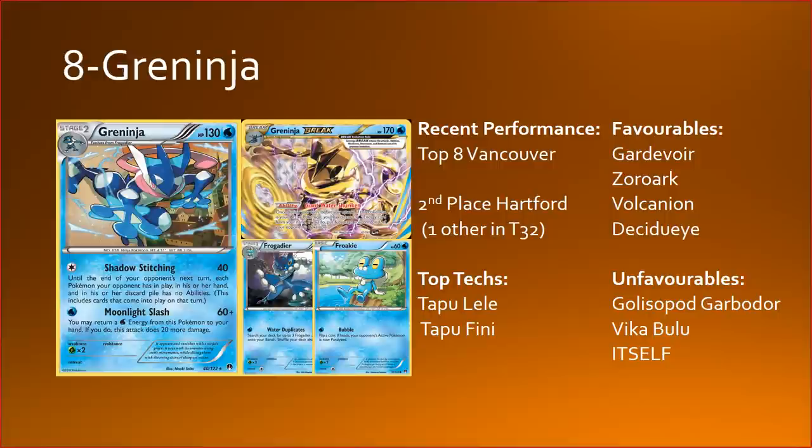For top techs, I'm a fan of Michael's list with the Lele and Fini. Tapu Lele gives you five or six more outs in early turns to get into a supporter. Tapu Fini is great at dealing with any threat the opponent has built up that you can't otherwise handle with Greninja, and it buys you a turn of evolving on your bench while getting your Greninja Break pieces set up. If you prize either of those cards it can be really bad or even game-losing because you have too many two-prize Pokemon on your board. Giant Water Shuriken is still an absurd ability, and Shadow Stitching is still very good in the format.